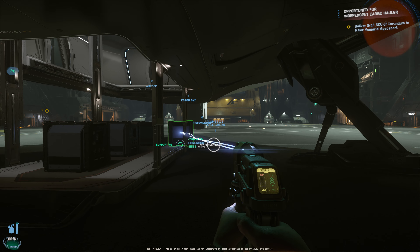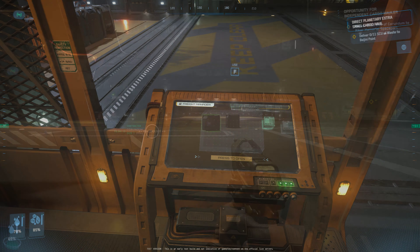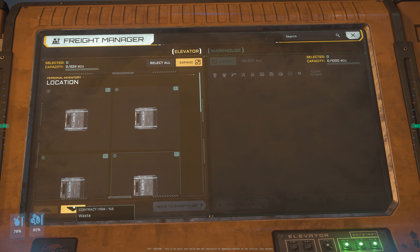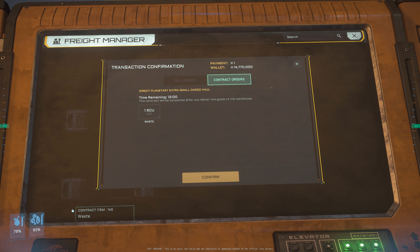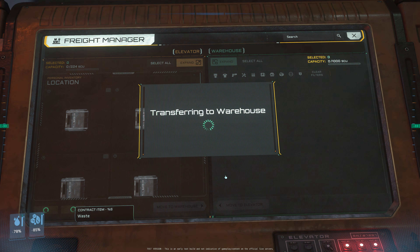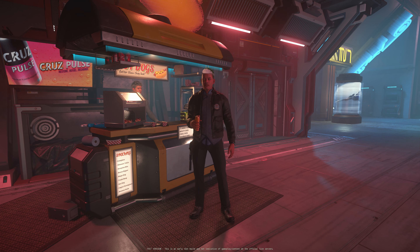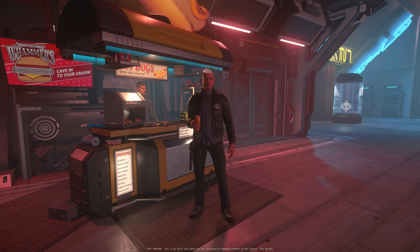However, there are some places that provide automatic unloading of boxes — logistical centers, stations, and cities — but you need to pay for it and it takes time depending on the size and amount of boxes. Right now I'm doing it manually: I pull the box toward the elevator shaft at the back, put it in, then in the freight manager I lower the elevator and confirm to complete the contract order.